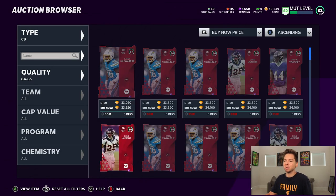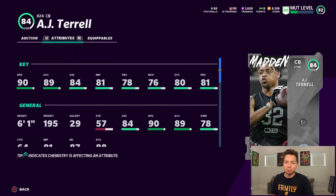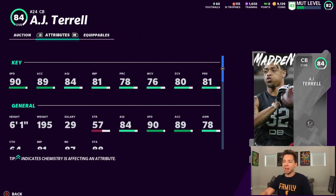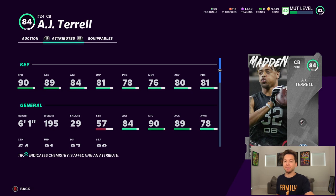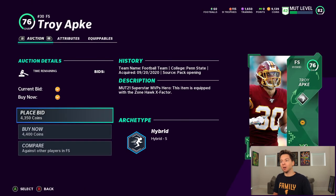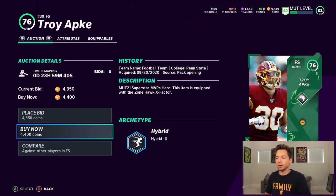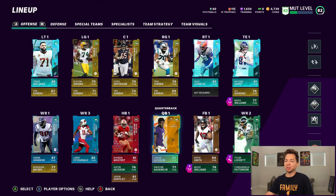I do want to pick up one more solid player — all of you guys have been telling me to get him. That is the team builder AJ Terrell: 90 speed, 89 acceleration, 84 agility, 81 jumping, 76 man coverage, 80 zone, and 81 press, and he's also six foot one, which is pretty good height for a cornerback. I also want to make one more cheap pickup: that is Troy Apke. He's only a 76 overall going for 4,400 coins, but he has 91 speed and is six foot one. If it's ever third and long, I'm just going to sub him in at linebacker.